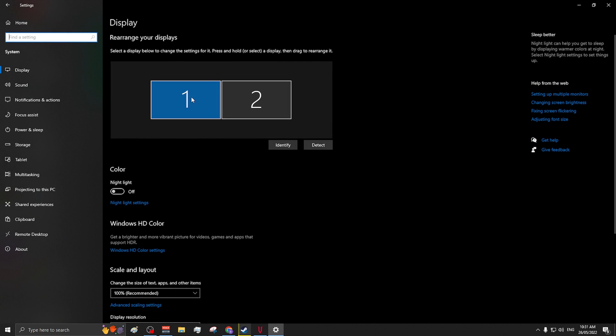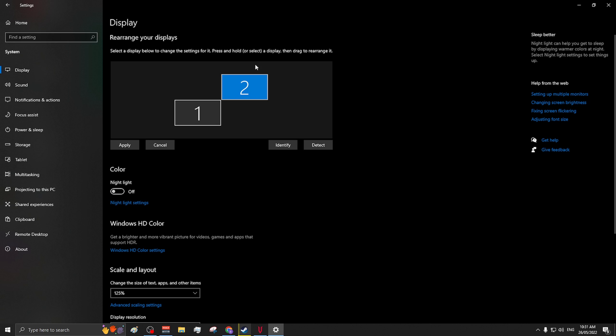This section here represents the monitors connected to your PC. As you can see I have two monitors — number one is the screen I play vRising on. Because I want to stop my mouse cursor travelling to monitor number two, I will click and move it to this position here.